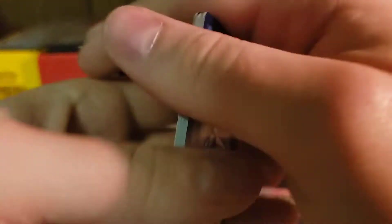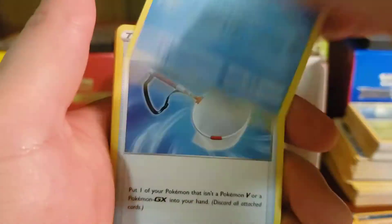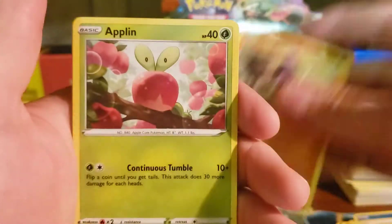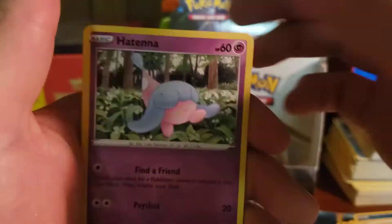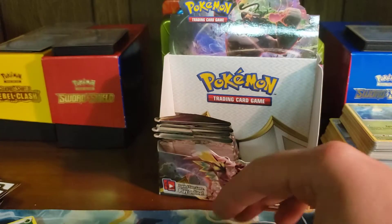Energy card — Morgrem, Palpitoad, Scoop Up Net, Koffing, Shinx, Yamask, Applin, Hatterene, Scizor, and another Scizor. Scizor, Scizor — let me pick up my cards here and put them in a nice pile.